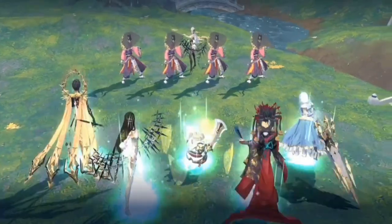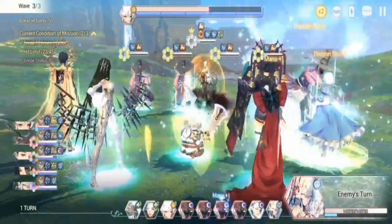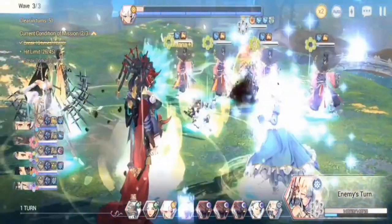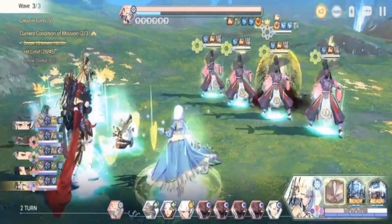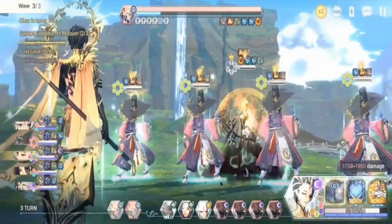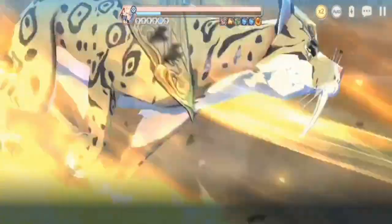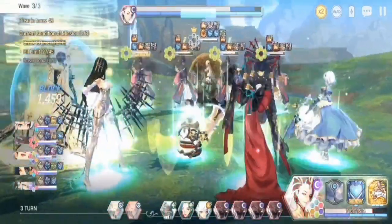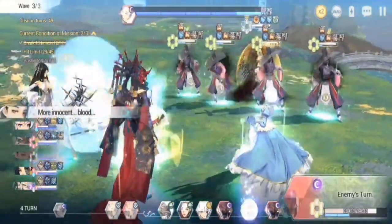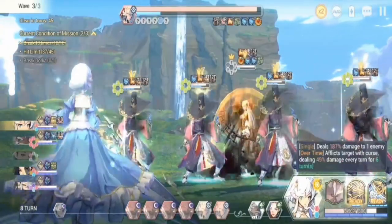Tantalo is a good all-around defensive character. In wave three, be careful who Dorka — the enemy Dorka — attacks first, because if she attacks Ramji first, it's all over. Luckily Ramji is still alive here, so he applies his nullify heal. I mentioned earlier to be careful of Dorka's heal, because it will really give you a headache when trying to kill the front row enemies.